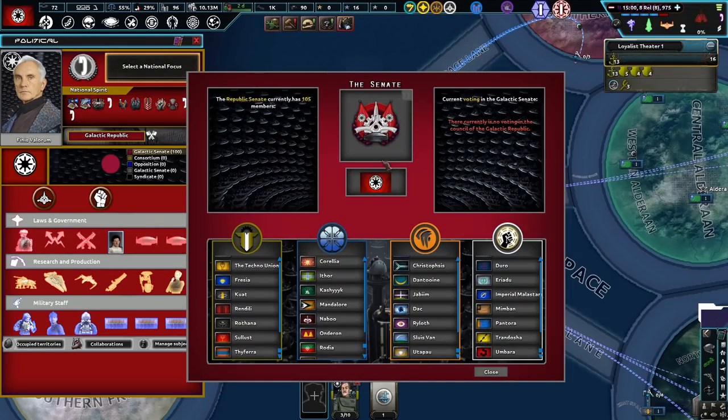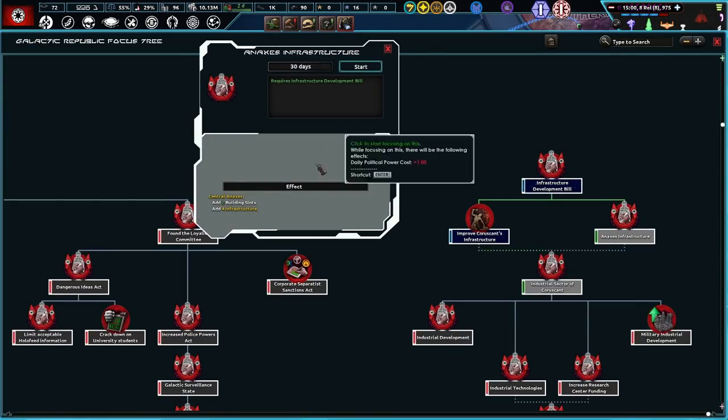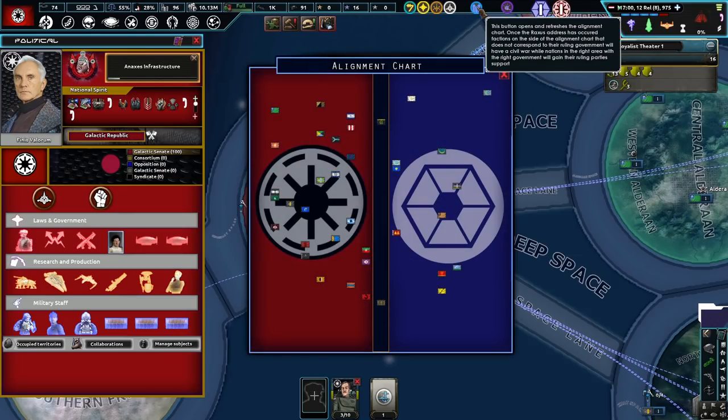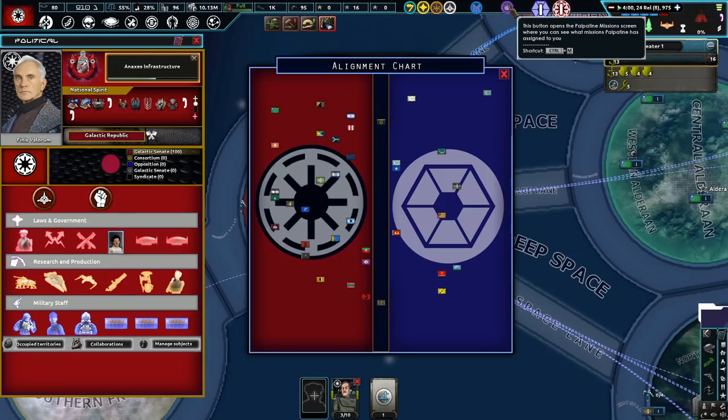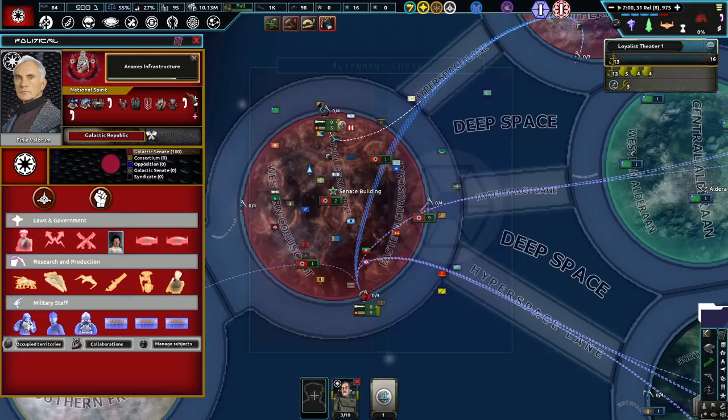And then we also have this one — the Senate, of course, that we saw earlier. And Annexes Infrastructure. And what is this one? Refreshes the alignment chart. Once the faction addresses the alignment, nations in the right area with the right government will gain ruling party support. And then we also have the Palpatine mission screen where you can see what mission Palpatine assigns for you — which is nothing yet, and that's fine with us for now.